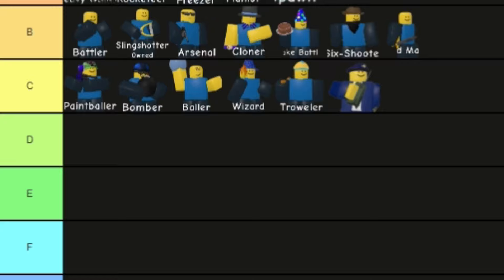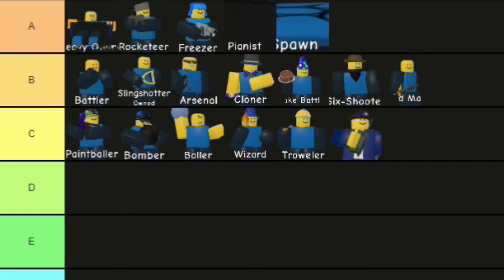Moving on to B-tier: we got Battler, Slingshotter, Arsenal, Cloner, Cake Battler, Six Shooter, and the Sword Master. I'm not entirely sure why Battler is ranked higher than all of the ones in C-tier, but that's what the community decided.